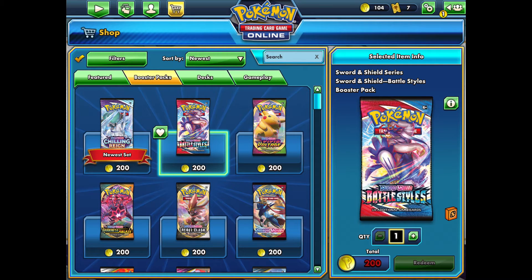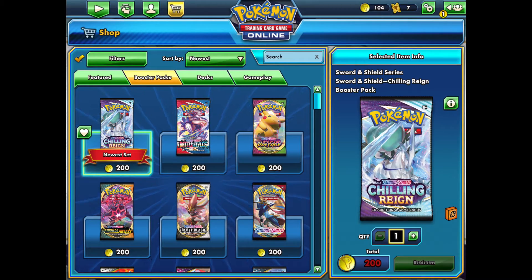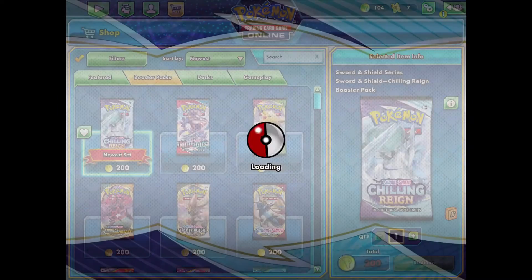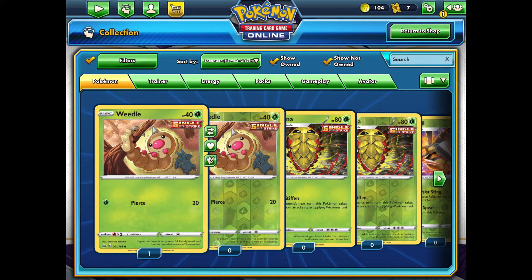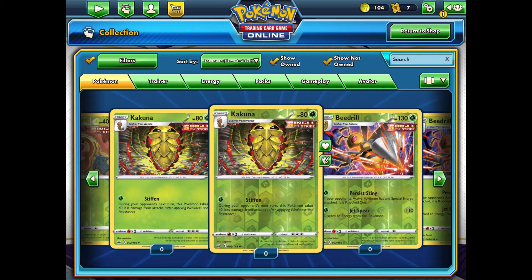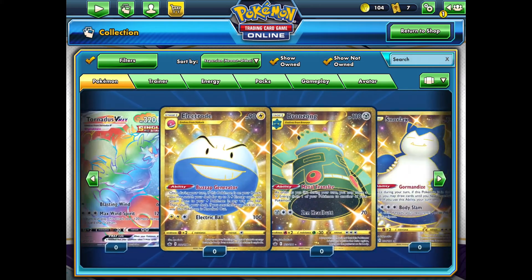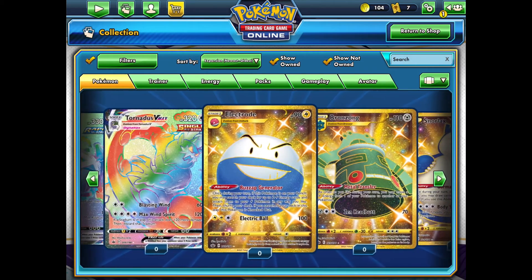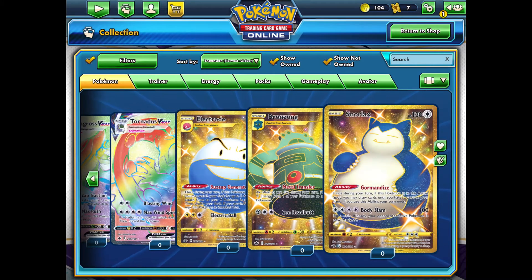Every booster pack for the most part will have a couple of shiny Pokemon in it. Chilling Reign is the newest one — you go to preview possible cards, and the shiny Pokemon are always the very last ones. In Chilling Reign, there are three really cool ones: shiny Electrode, shiny Bronzong, and shiny Snorlax. The shiny Snorlax is probably my favorite — it looks awesome.